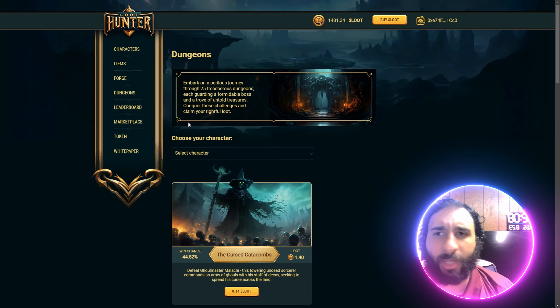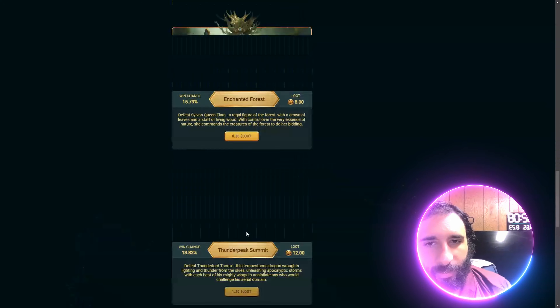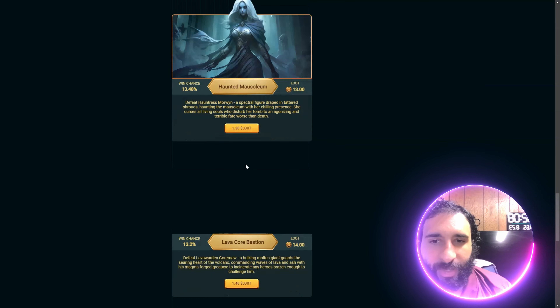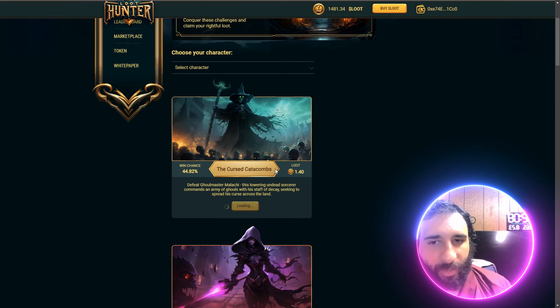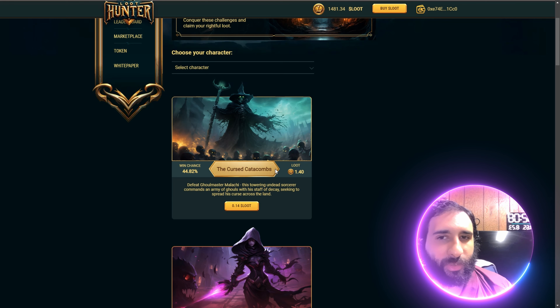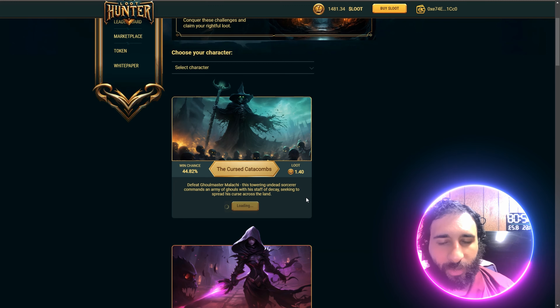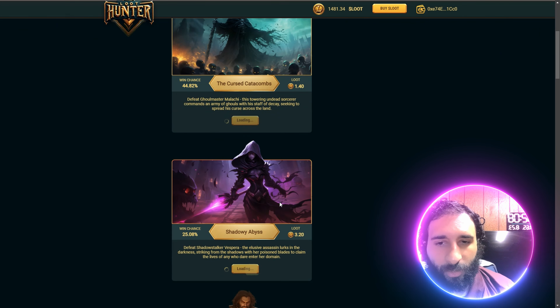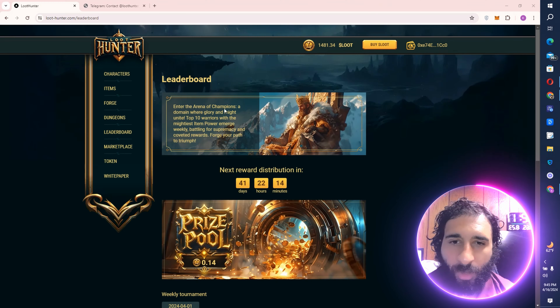Then we have the dungeon — let's go! You can see the different dungeons right here. Going battling — this dude looks scary, he looks tough! I'm going to pick the easy one: Curse Catacombs, to defeat the Ghoul Master Malachi. And the Tower of the Undead Sorcerer. It's just a point-and-click right here, and it just takes a second — I can sit back and wait.